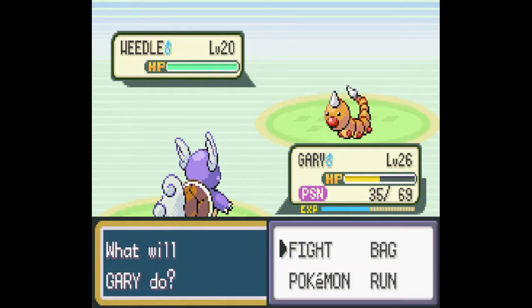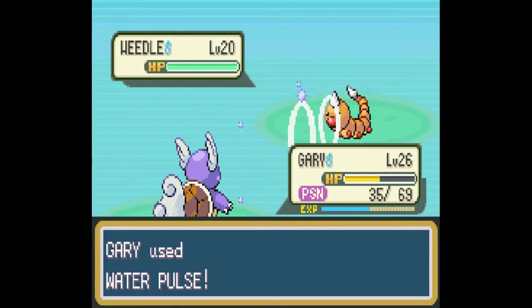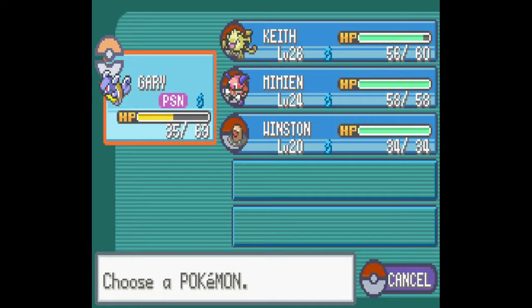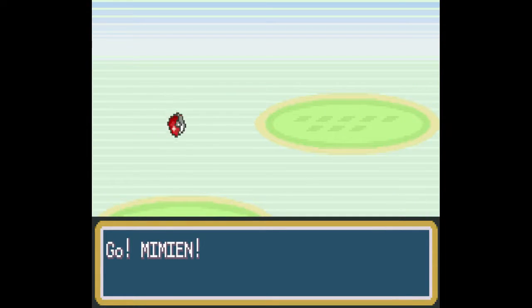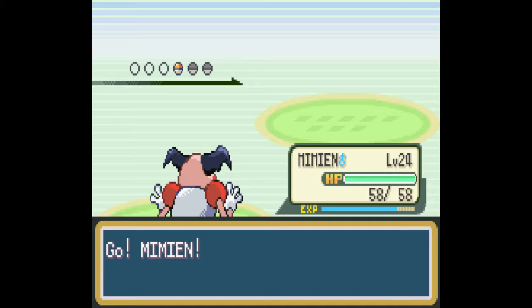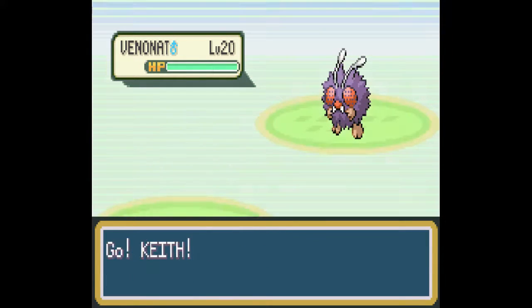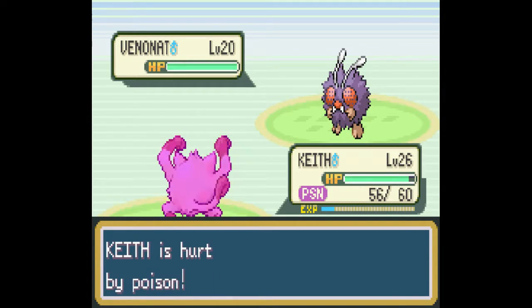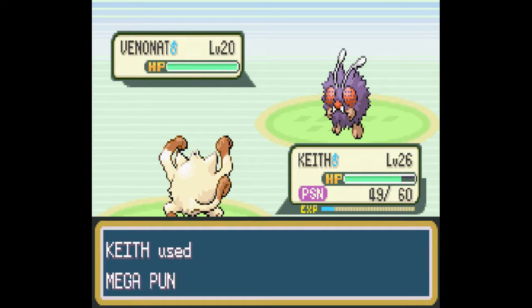Alright. Poison — great. Let's switch to Keith instead, just so Gary doesn't take any more Poison damage. Great. Wonderful, that's what I wanted — thank you Venonat, thank you Trainer, whoever I'm fighting. Good. Okay. Alright, this is good — this is awesome right here. Confusion — that looks like a pretty good move. Wish I had it on my Pokemon. Come on, just do your thing.